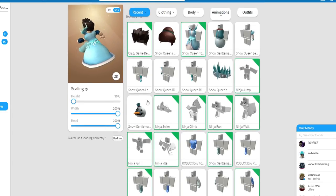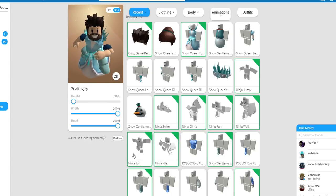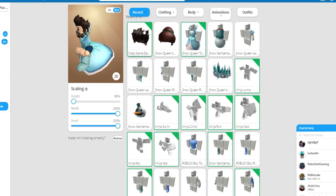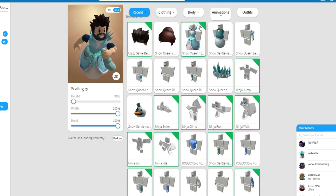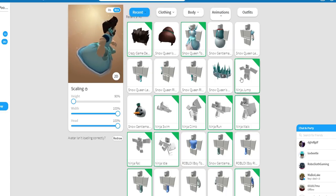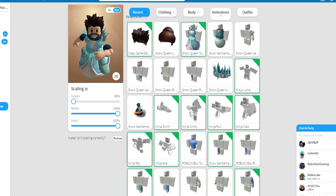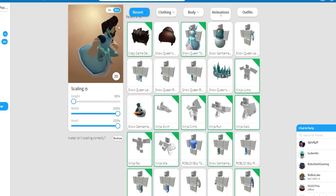We then need to go and find the Ninja package, which comes with the Ninja Idle, the Ninja Fall, Swim, Climb, Run, Walk, and Jump. These two packages need to be activated at the exact same time. As you can see, I have the Snow Queen torso active, the hair active, and then I've got all of these active right here. I don't know which one of these are actually necessary to do the glitch, but I just keep them on anyway because they do come as a package.